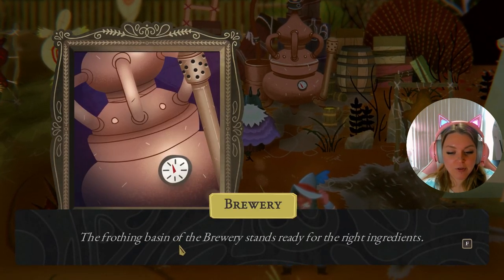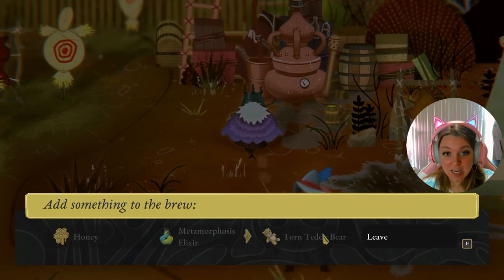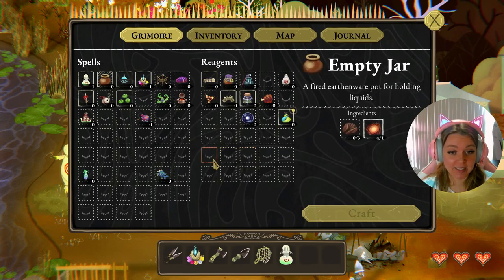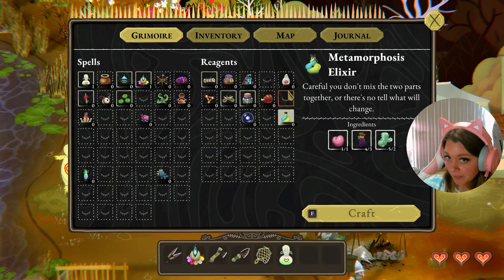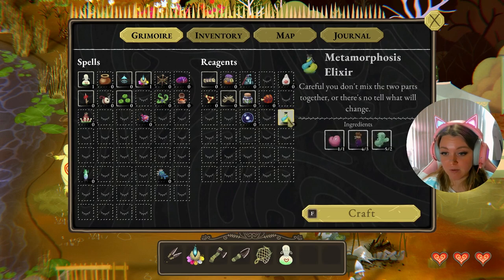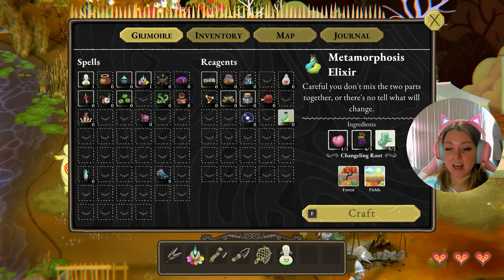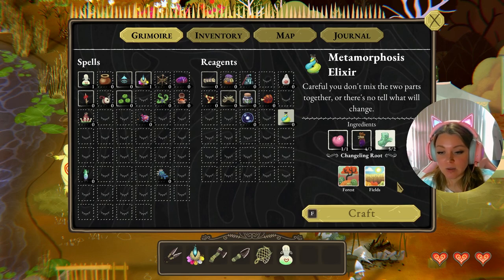The frothing basin of the brewery stands ready — we'll need honey, a metamorphosis elixir, and a torn teddy bear. Opening up our grimoire, the metamorphosis elixir costs dryad fruit, which you can get in the forest by setting a dryad on fire with the cinder box — but we already have one heart and that's all we need. We'll also need bug ichor from the swamp, from catching bugs, and changeling root gathered in the forest — those weird creepy giggling mushroom vegetable things. We have everything we need already, so let's craft it.